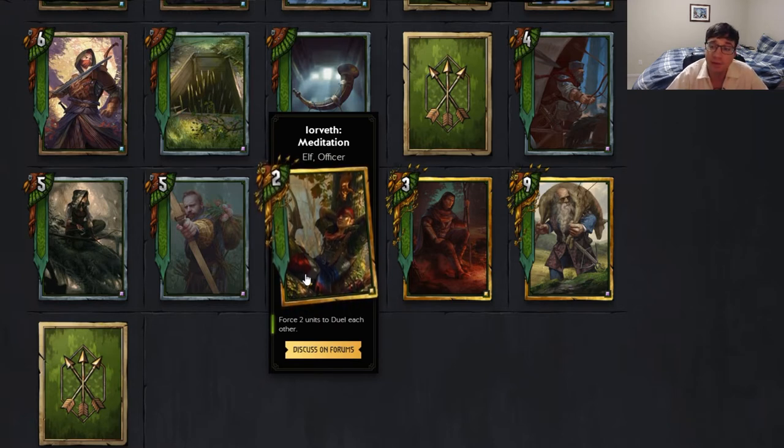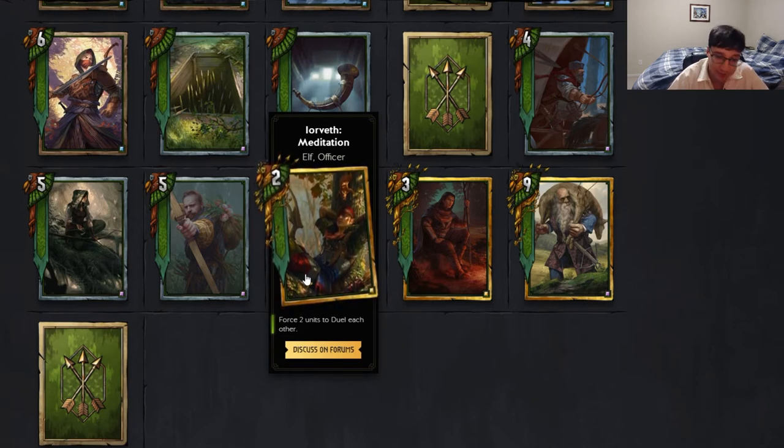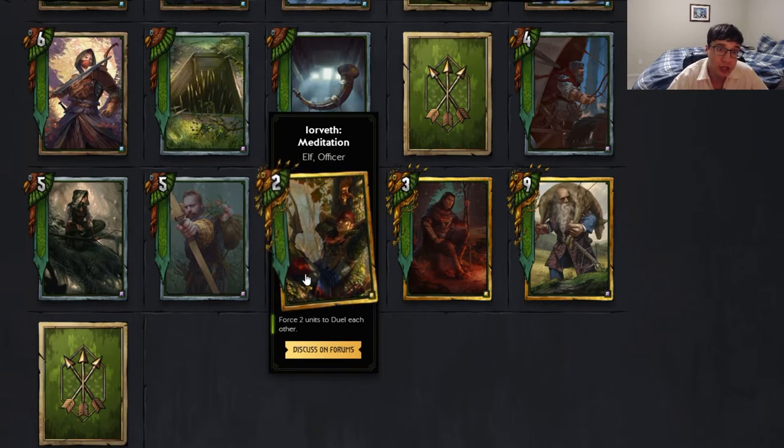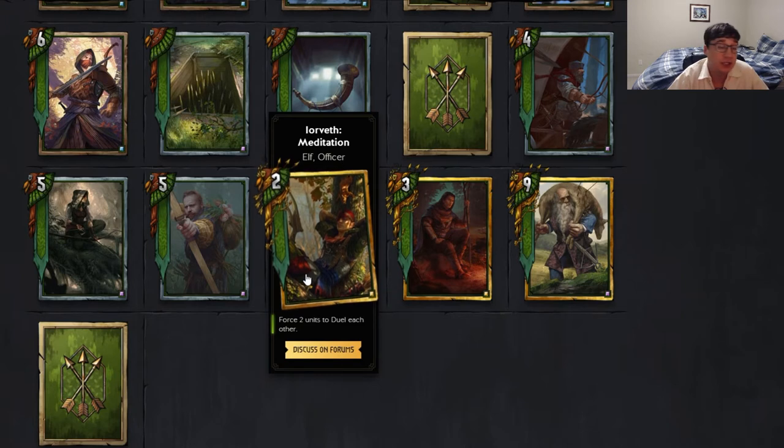This card is really cool. The way to get maximum value out of this card is to pick cards that follow the Fibonacci sequence — that is 1, 1, 2, 3, 5, 8, 13, 21, 34, 55, and 89.